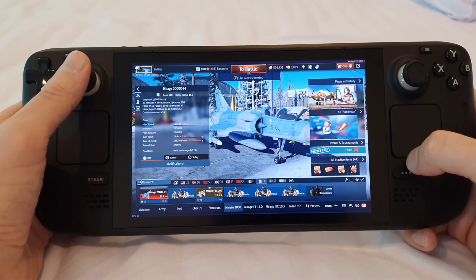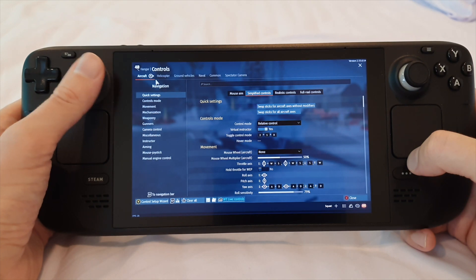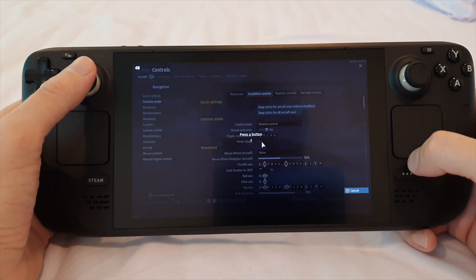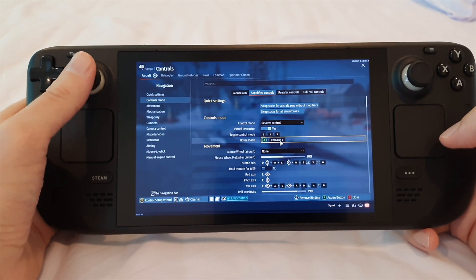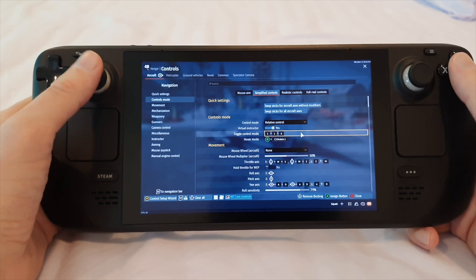So you go to Menu > Controls, and let's put hover mode to something — use the A button and it gives you this 'plus C2', and it's not something you can press, so you're kind of stuck with it.